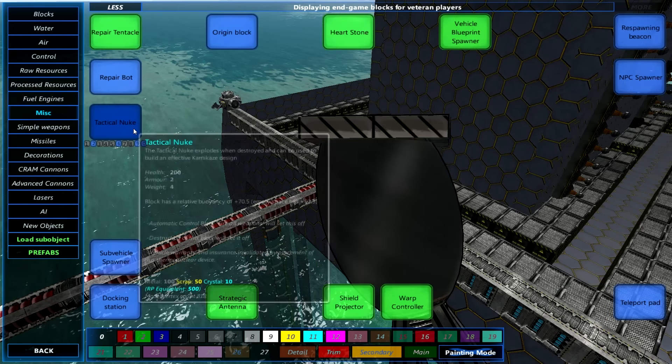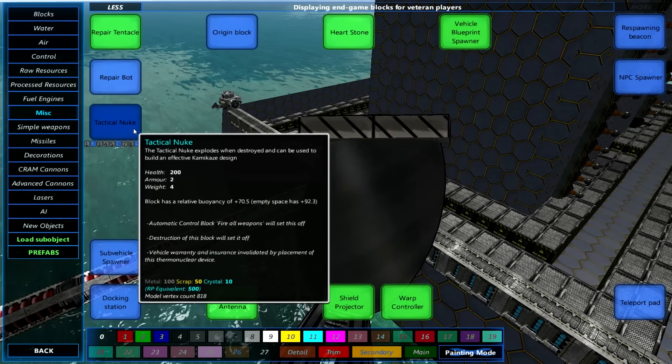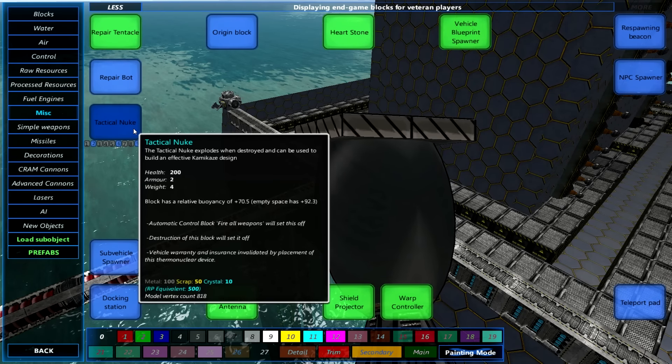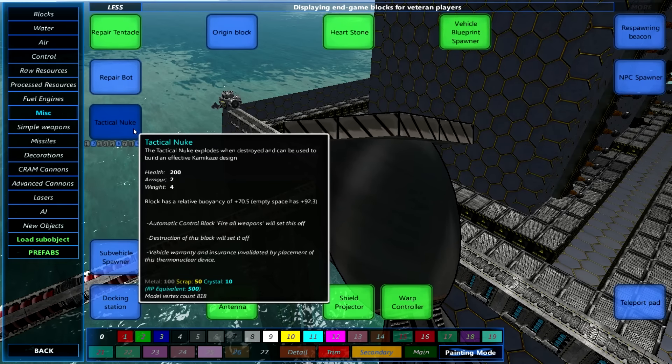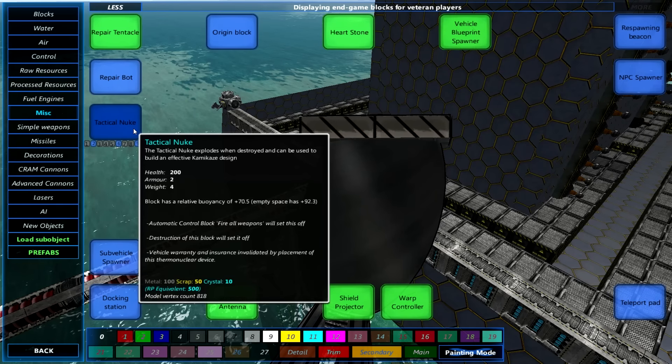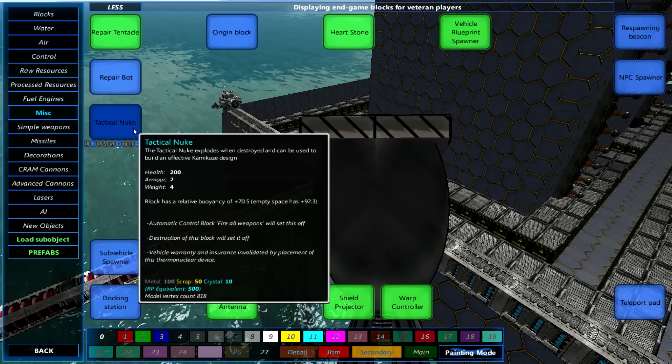In addition to this we have the tactical nuke. The tactical nuke explodes when destroyed and can be used to build an effective kamikaze design. The damage and range is a little bit less than I expected, but it is still a load of fun, and you can build a ship with a self-destruct button easily enough using one of these in the centre of the vehicle — so they cannot be captured by enemy forces.